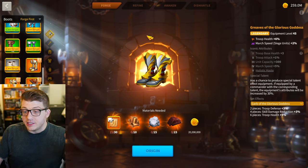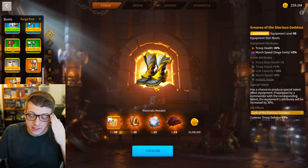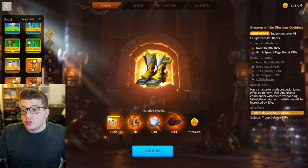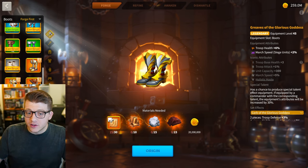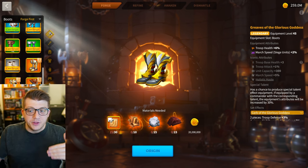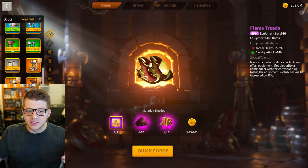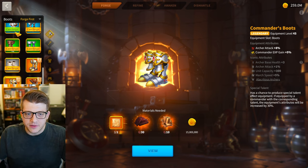Seven and a half percent health from an epic versus eight percent attack from a legendary just doesn't make sense. Beyond that, plenty of players use the greaves of the glorious goddess from the leadership set — with special talent this becomes a contender for best in slot for archers. You can do a two-piece set bonus with the leadership set and compete for best in slot. If you're running two archer marches, your primary runs one of these top options and your secondary runs the other, leaving commander's boots in third place with no real use case.